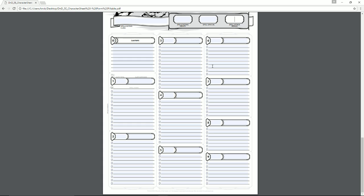Spells are listed from cantrips through level 9. Your class chart tells you how many spell slots you have, how many spells you can learn per level, and how many you can prepare. Cantrips don't require a spell slot — you can use them freely. You can cast one cantrip and one spell per turn as long as one of the two is a bonus action, but you cannot cast two spells that both cost spell slots in the same turn, even if one costs a bonus action.